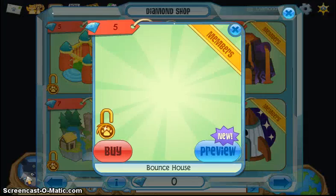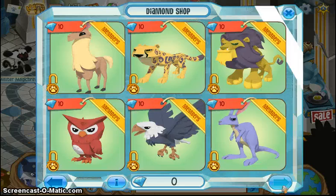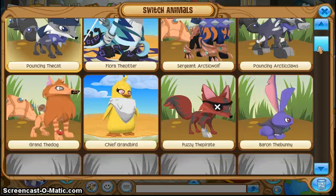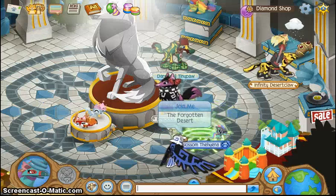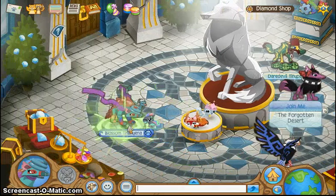So that was the update so far, and as you can see the hyenas are gone. Yeah, I already have a hyena — where is it? I should treat it with more respect now. There it is, at the bottom. Yep, that's my hyena.